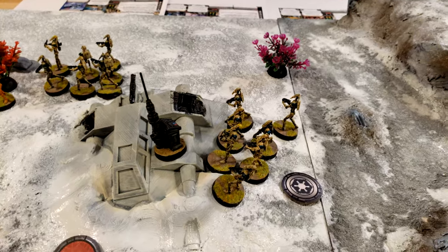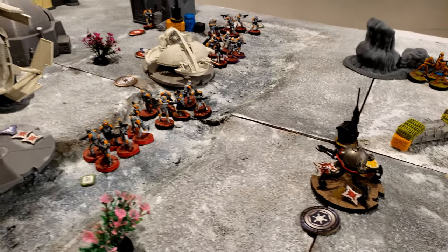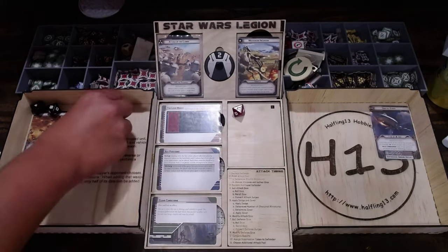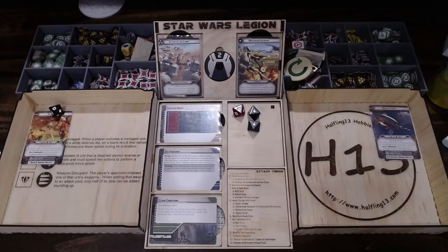The B1 unit is going to activate — taking a dodge and a standby. The helicopter is going to shoot its twin blaster cannon at the flame spider and clear the ion token. The attack does not surge — three hits — but no impact means armor blocks it all.